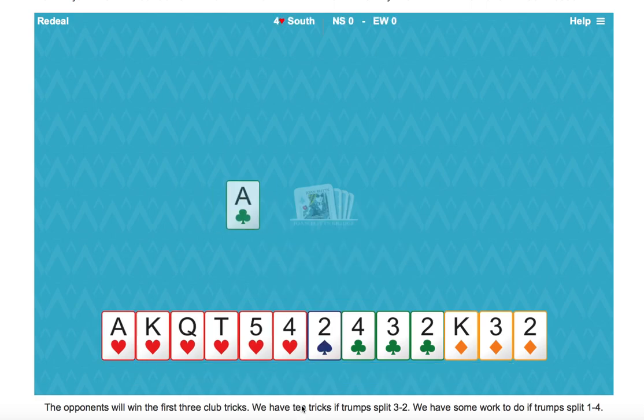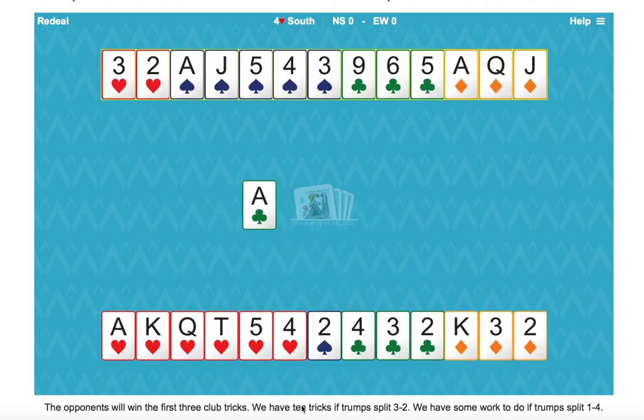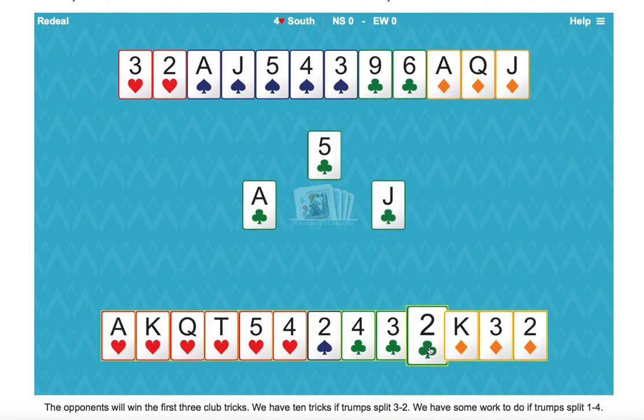Now to make our plan. The lead is the ace of clubs. We've got three club losers and the hand looks pretty easy because we hope there are six heart tricks, one spade trick is seven, and we'll take three diamond tricks for ten. So you need to think what could go wrong, but there's nothing much we can do now. We have to probably lose the first three clubs.